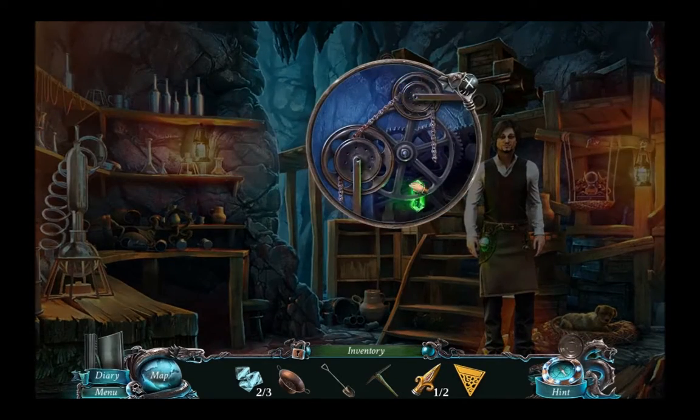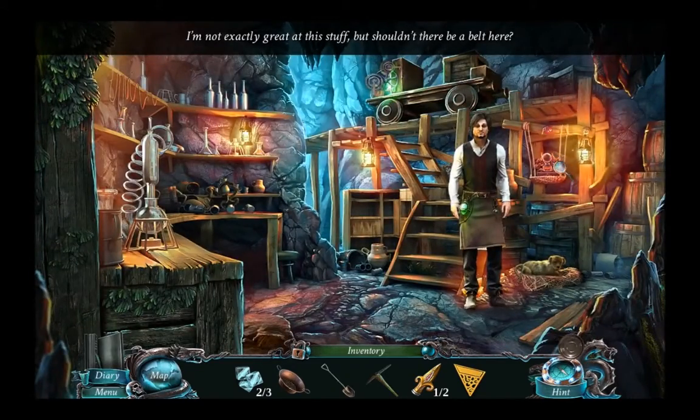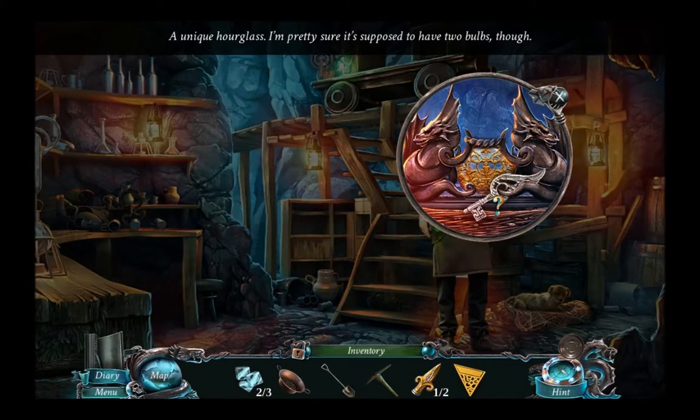What's got under there? I love that! Not exactly great at this stuff, but shouldn't there be a belt here? Haven't got one there. It's stuck. A unique hourglass — I'm pretty sure it's supposed to have two bulbs.